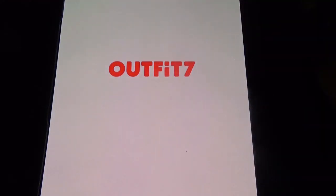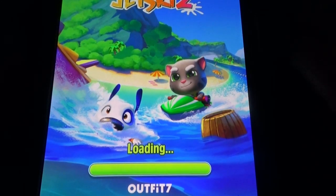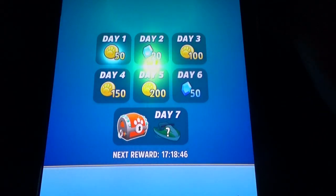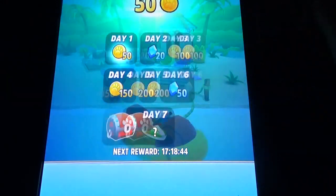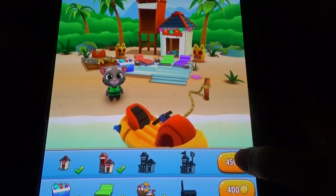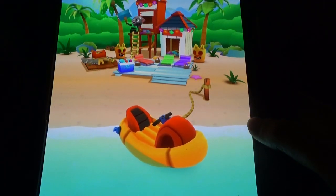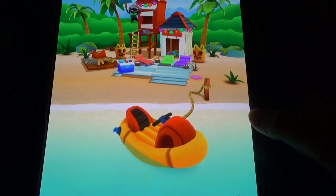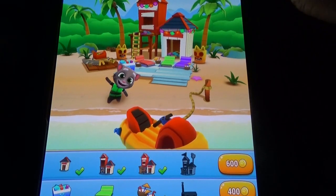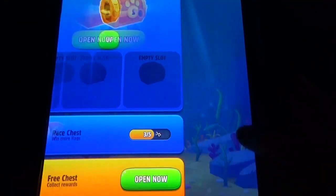Coming to the Talking Tom Jet Ski 2 — it's a purely racing game, but we can see a building option too. We need coins for building, and there are free walls of different kinds.